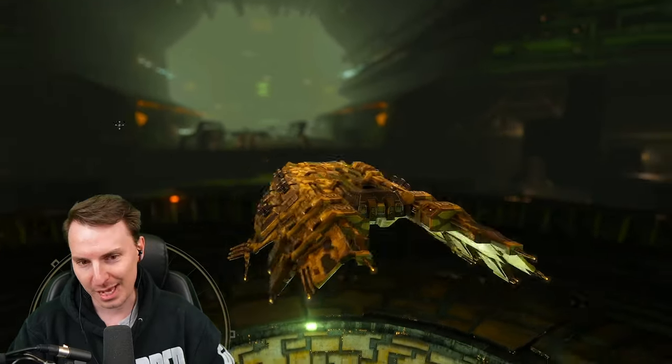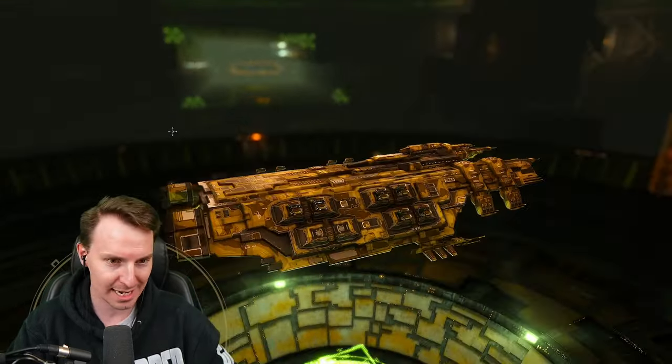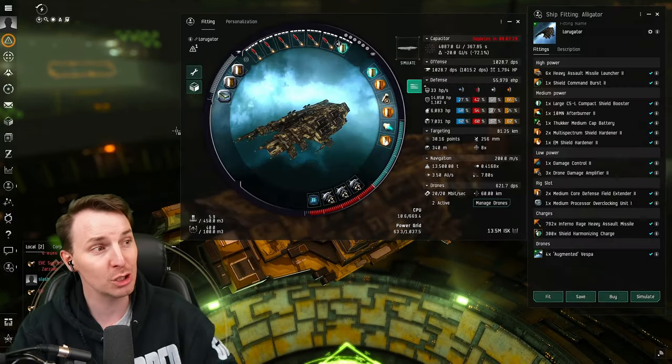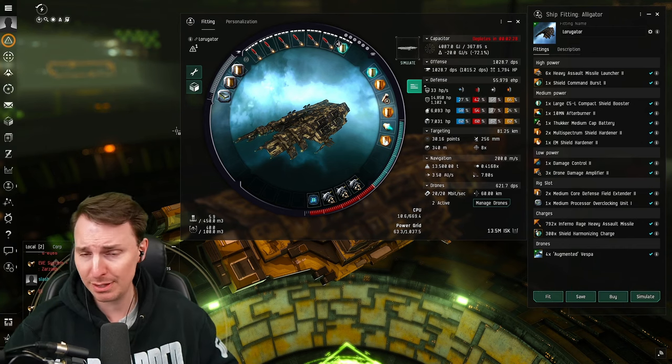The Alligator is here — look at that Garista bunny right on the side. And we've got the good stuff for you in the form of a shieldy, droney, missile-y fit.